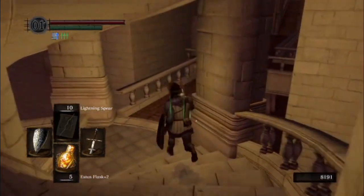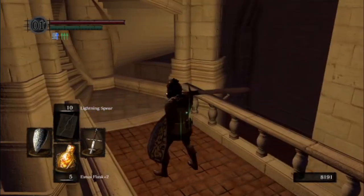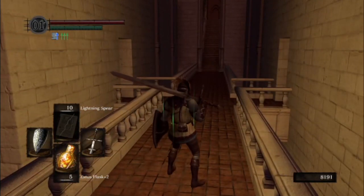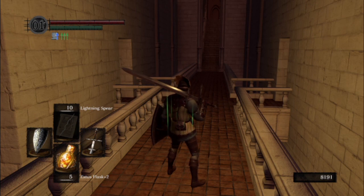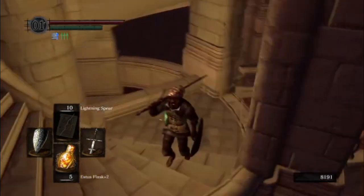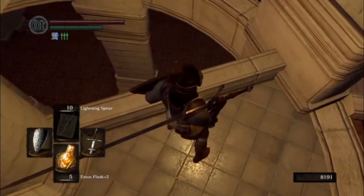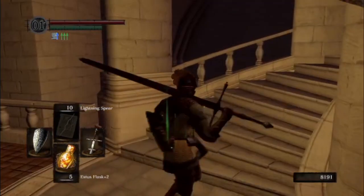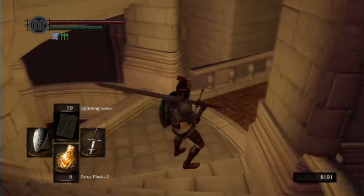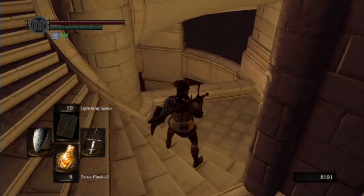Right now I don't want to go fight Ornstein and Smough — I've got to reverse my hollowing, increase my estus flasks. This is the number one hardest fight in all of Dark Souls, ranked one of the hardest in all of the FromSoft game series. I don't feel like doing it right now, and I recommend you don't approach this fight if you're not in the mood for it. I'm going to take a break, watch a show on Netflix, get some food, relax a little, and then come back.